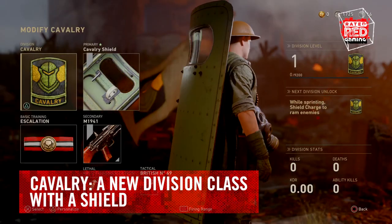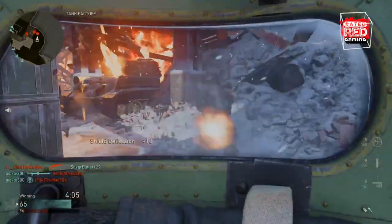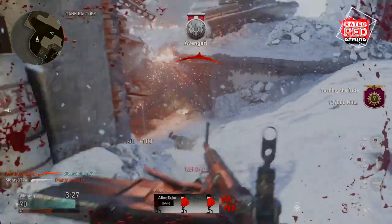A brand new division class has been added to the game on all systems. It's called Cavalry, and their unique weapon is a shield. The Cavalry can also capture domination flags faster, plant bombs faster, and build walls faster.